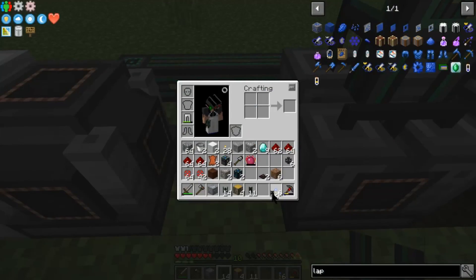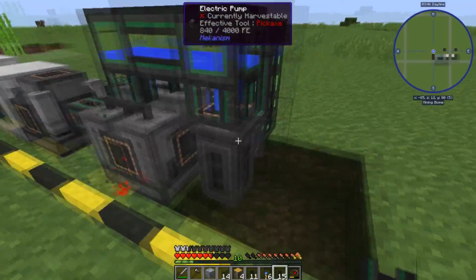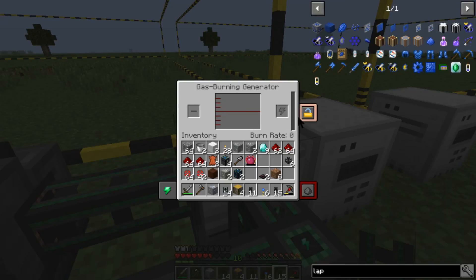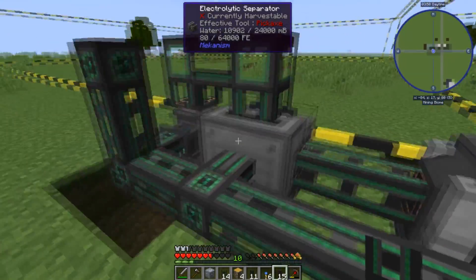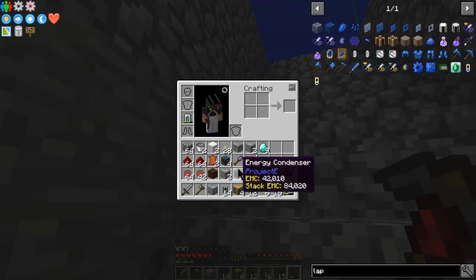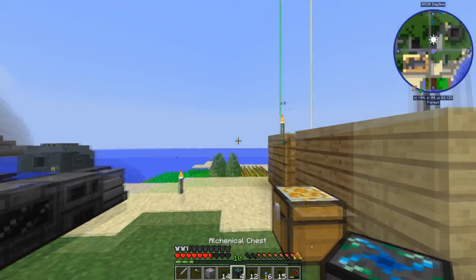I also need to pressurize the tube here. Unfortunately it did not generate enough hydrogen to sustain itself. Okay, right now I need to go make some thermal pipes. And before I forget, I need to throw this chest on there — put the chest on there.